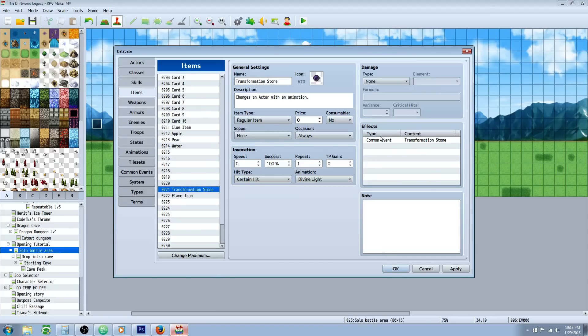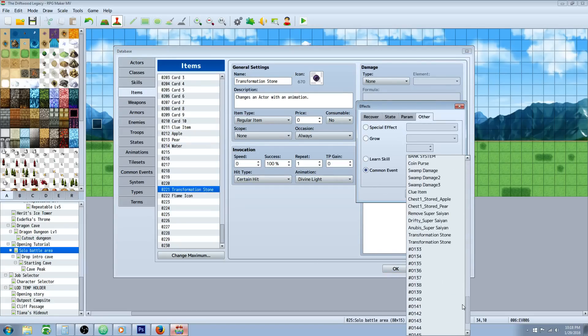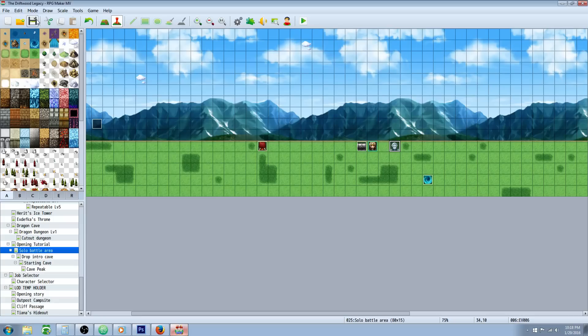So all I have to do is allocate this common event, and we have two separate transformation stones. The first time I was calling that first one, but now we're calling the second one, so I'll show you this one really quickly.